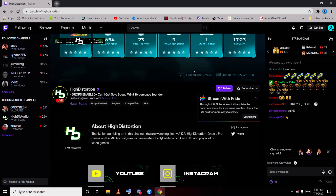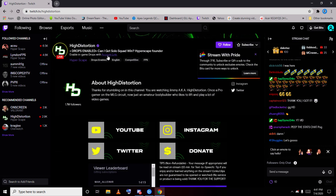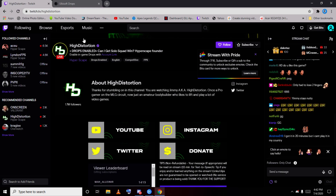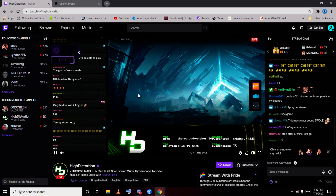You need to check this. It will show you 'Enable in-game drops with account link.' If you have already linked your Ubisoft account to Twitch, that is something else. Otherwise, you will get an account link option here. Click on account link and Ubisoft will redirect you. If you are not already connected to the Twitch account, you need to login with Twitch. If you already have a Ubisoft account, create an account and login with that. After doing that, your account will be linked and you will be eligible for the drops.